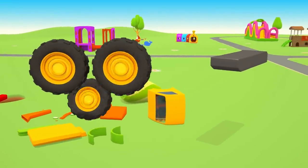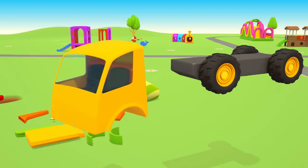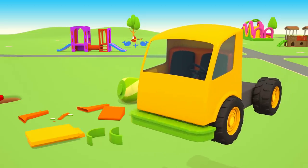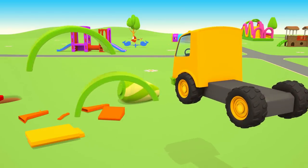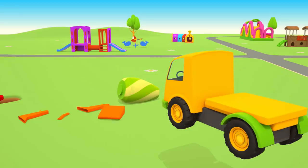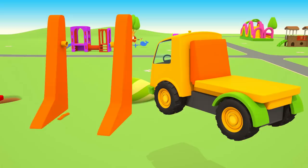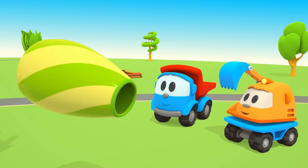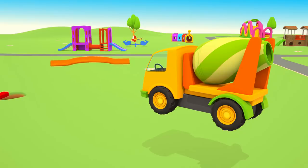Let's attach three wheels to the chassis. Now the cabin. Green bumper. Headlights. Wings. This is a platform. Orange parts will support the drum. And this is the drum — it's a tank in which a concrete mixer carries cement mixture. And one more orange part on top.